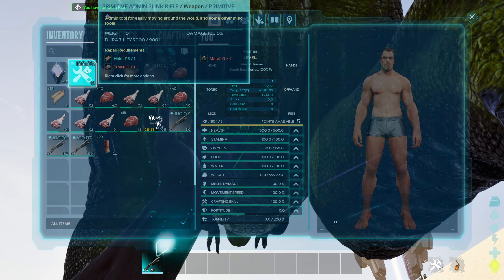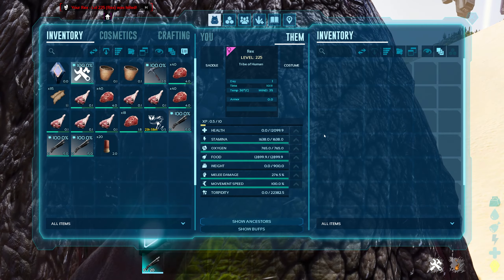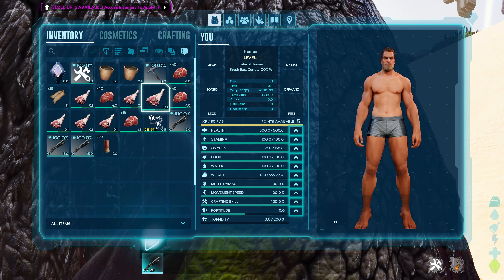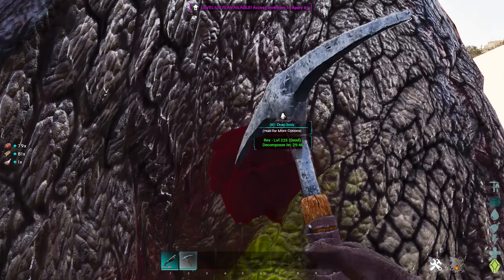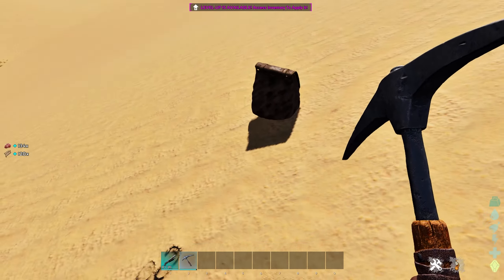For example, we've got this level 225 Rex. If we go ahead and kill the Rex, we can't actually get anything out of it directly. You actually need to harvest the Rex first before you go about trying to get the Death Essence.